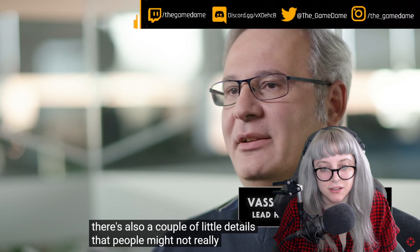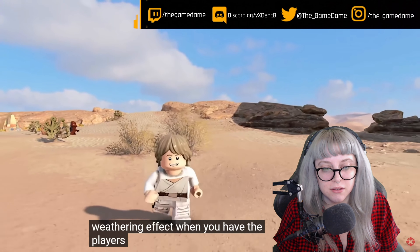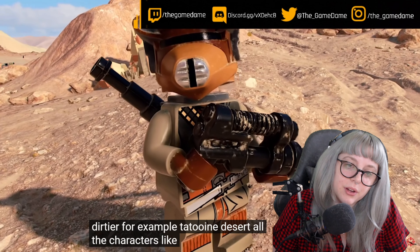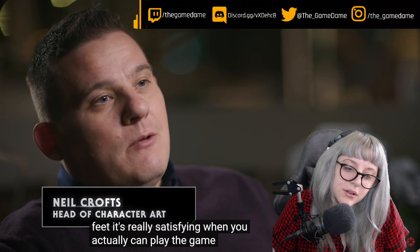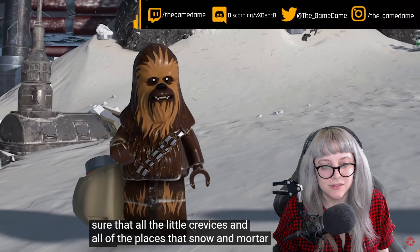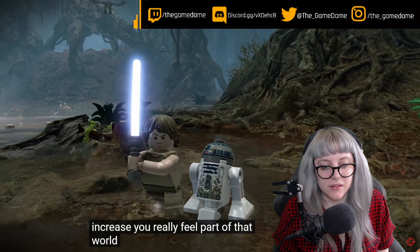One detail people might not observe right away is a Lego weathering effect — when players or vehicles transition through the environment they become sort of dirtier. The characters have sand on their feet, which was really satisfying. We wanted to make sure that all the little crevices and places where snow and sand accumulate would start to build up. You really do feel part of that world — it's just fantastic.